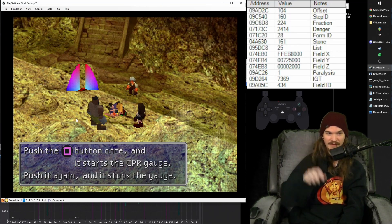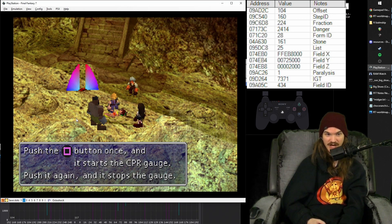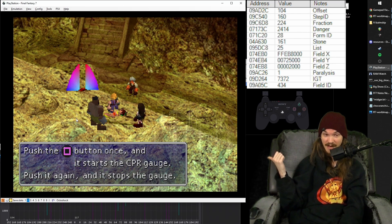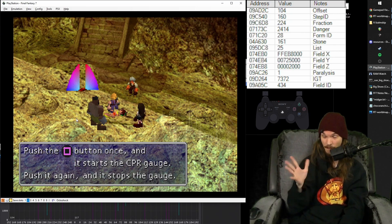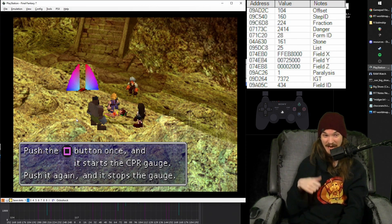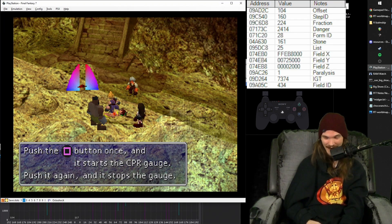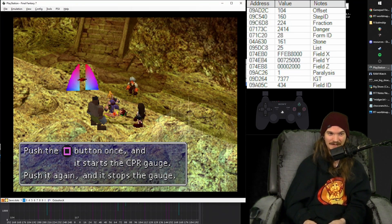You can press the button right when the thing starts to go up. As for the next square press, it's gotta be right when Cloud stops shaking his head — shake, shake, boom — right when he returns to center position and stops, that's when the game will accept the next square input. I already pressed square and waited like 5 frames and he still hasn't done anything yet. Don't panic. If you press square again right away because you don't think you started, you're gonna do a 0 breath. Just trust yourself.